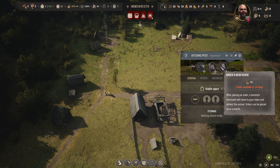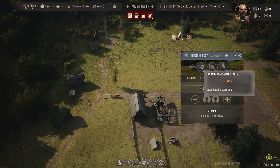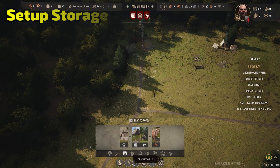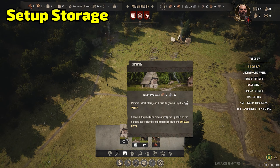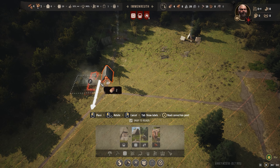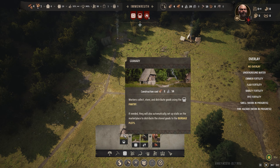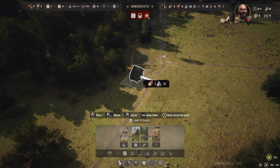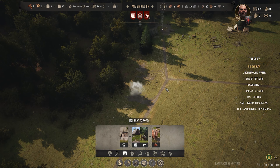You can also upgrade your hitching post later to have two oxes at each one, but it's simpler to just buy another one to start. Next, set up your storage and your granary. When you start the game, all your items are just on the ground, and if you don't move them somewhere, they'll get damaged when it rains. So set up a granary and a storage building, assign a worker to each, and they'll move out, grab the stuff, and put it away.